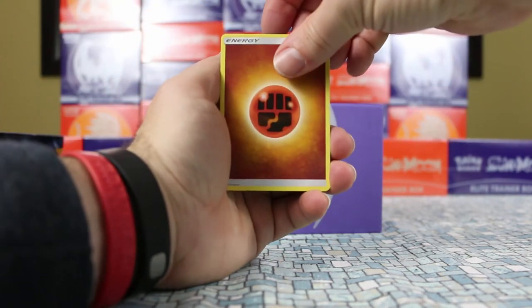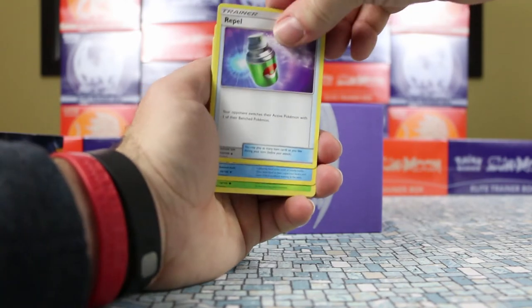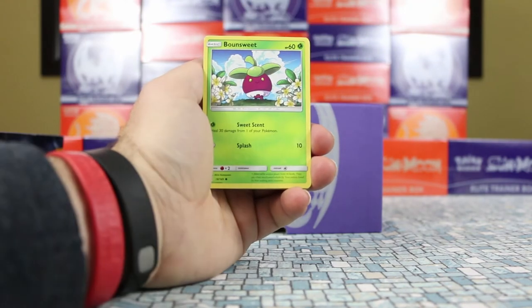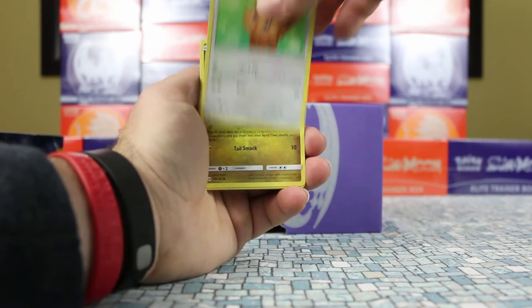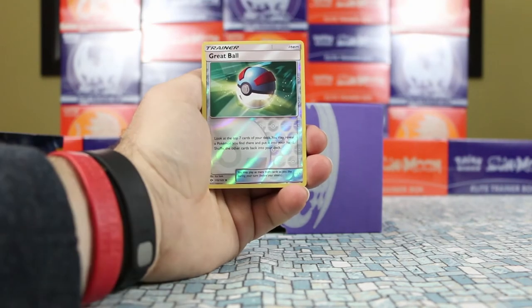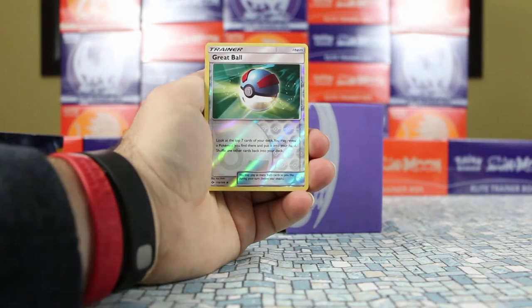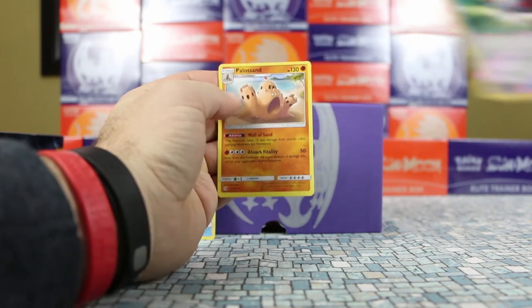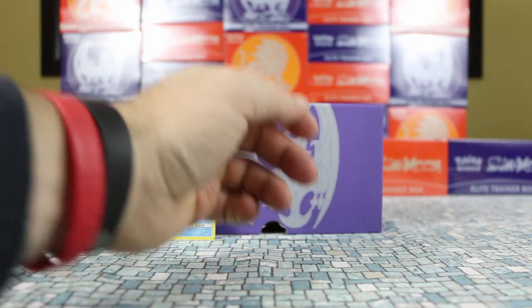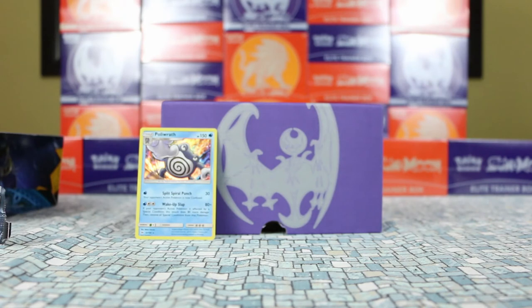We only have four packs left, so we really need some better luck. Pack five gave us Pelipper, Lillipup, Dratini, Wingull, Stufful, a reverse Great Ball, and our rare is Palosand — yet another non-holo rare. So we're on to our last three packs. We've got five non-holo rares and one holo rare so far, which is not as good as we got last time with the Solgaleo box.